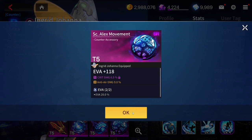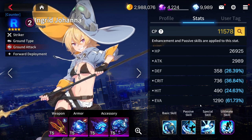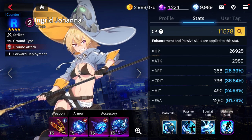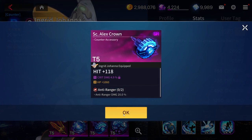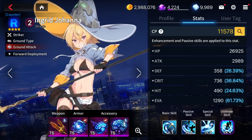If you don't have anything else, just use whatever you have. Evasion is good on her generally because she has pretty high base evasion, so further increasing that is not too bad. You can go full evasion, you can go HP, or you can go anti-sniper if you want, but I prefer anti-ranger. This is my particular gear that I'm using on my Ingrid for the time being.